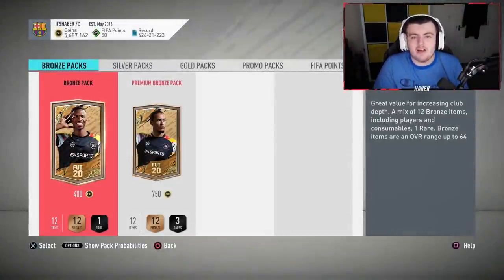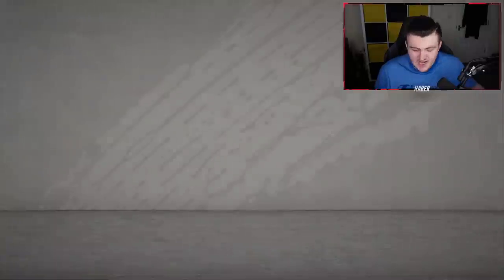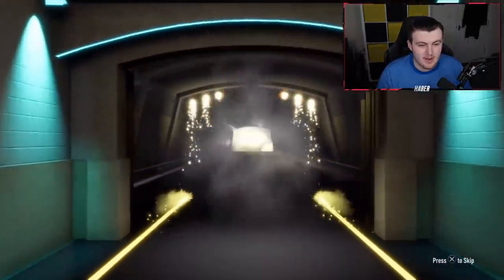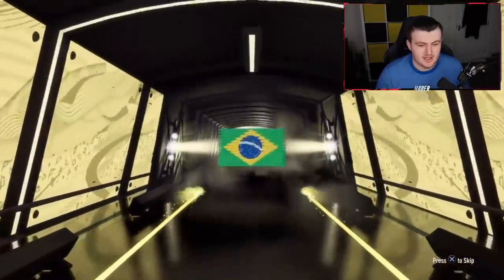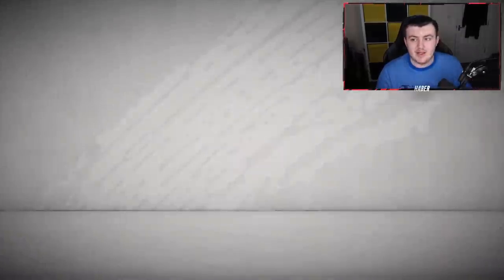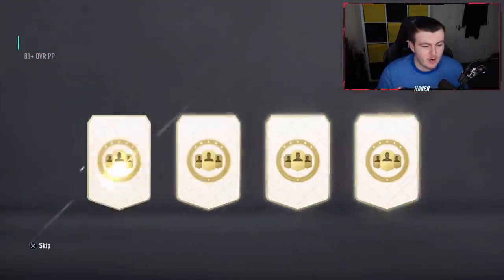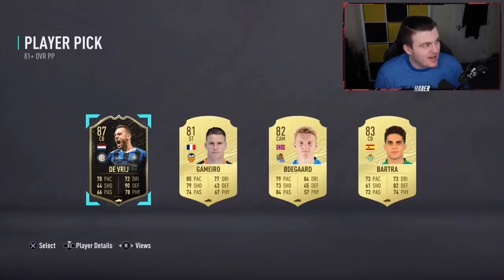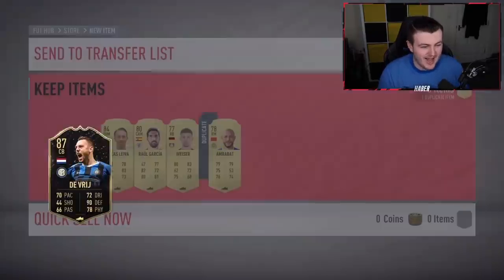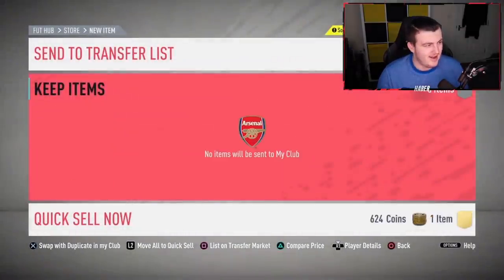Now it's time for Kieran's Twitch Prime pack — fingers crossed it's better than mine. I just saw someone got a Virgil van Dijk in a Twitch Prime pack. We've got at least a board in the preliminary pack. Looks like an 84 — not too bad, good start. And that's not even in the player pick, so that's pretty cool. Now for the player pick — oh okay, we've got an 87 in-form! Very nice indeed, you love to see it. Great fodder at the very worst.